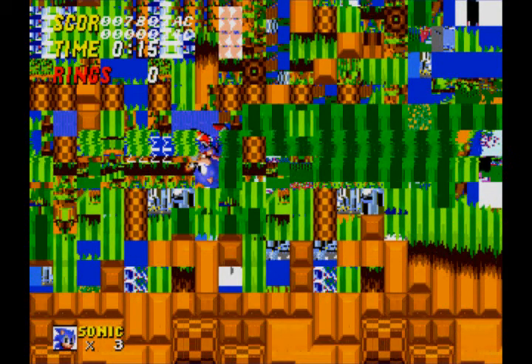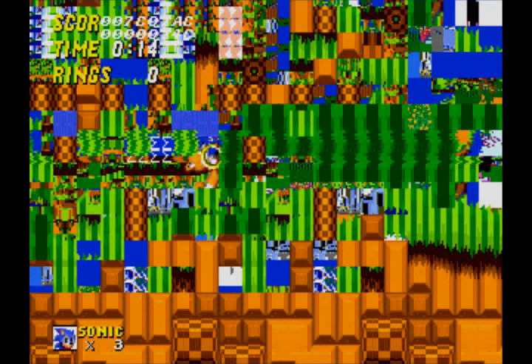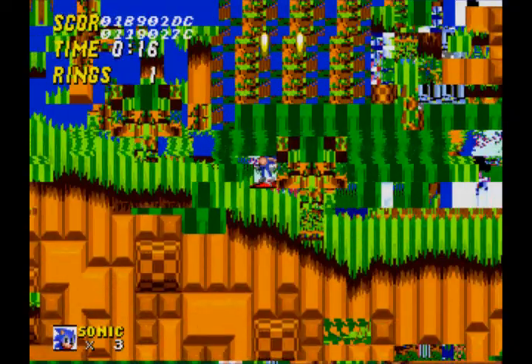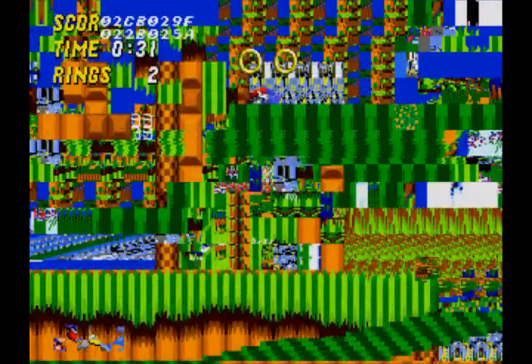We're here in Emerald Hill act two now, and it's no better than act one. Sonic's face is hidden in the background — I have no idea why. And it froze. Let's see how broken Chemical Plant Zone is.